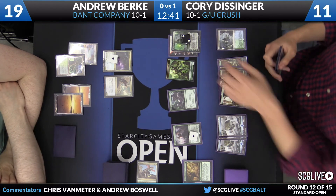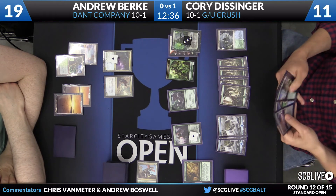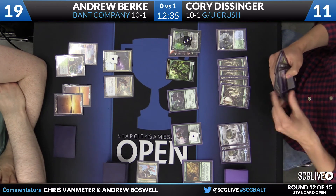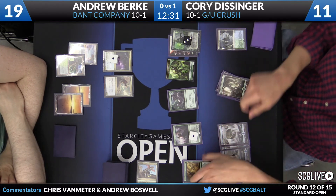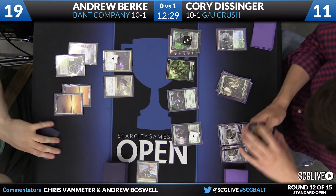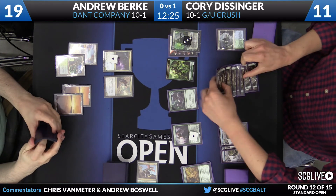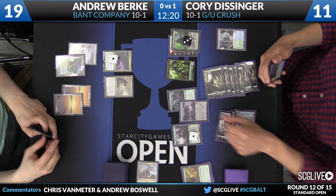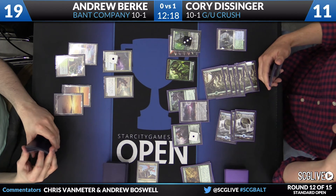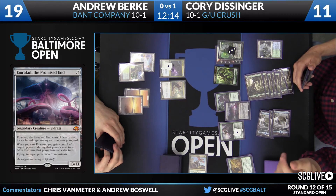Noose Constrictor is great because traditionally the easiest way to die in a green deck is to flyers — Noose Constrictor does a lot of work to defend against flying assaults. Andrew does finally find a fourth land. On his end step, Corey turns up the Den Protector, gets back Crush of Tentacles. Nissa is going to plus and find Emrakul, the Promised End. This is just an embarrassment of resources. Emrakul is going to be cast — Andrew might have Ojitai's Command. As I've said, the end is promised.